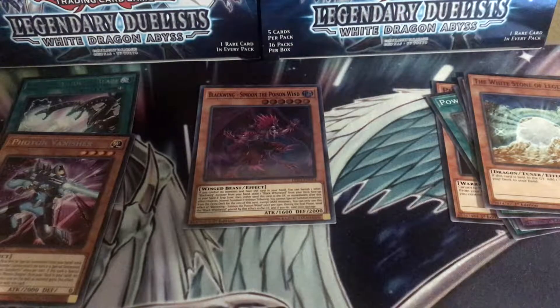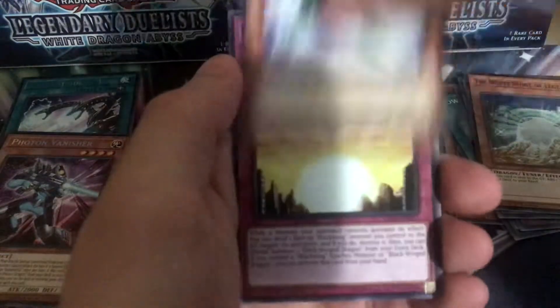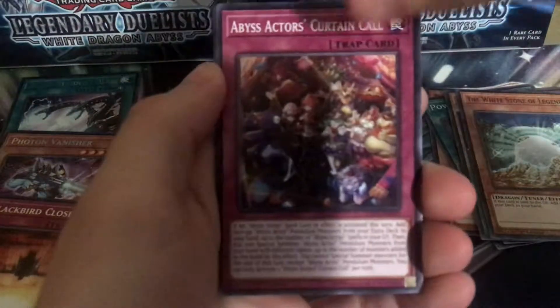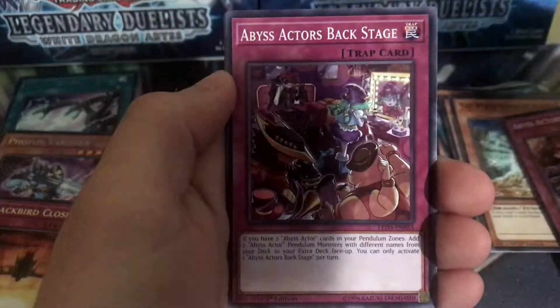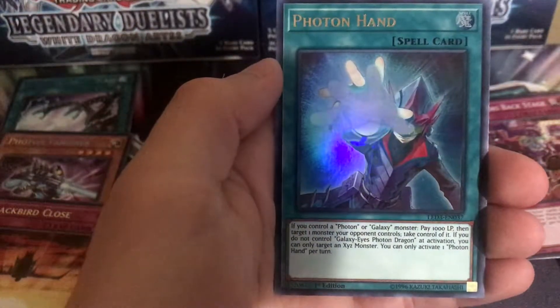Moving on — pack two also had Cyber Repair, Maiden, Photon Crusher, Curie Photon, and Blackbird Close. Pack three or four: Curtain Call and Zephyros the Elite Backstage. That was a new super rare, which is always nice.